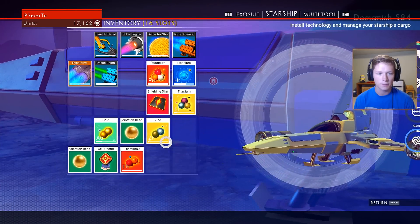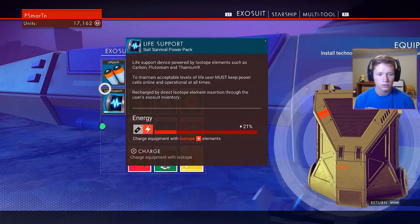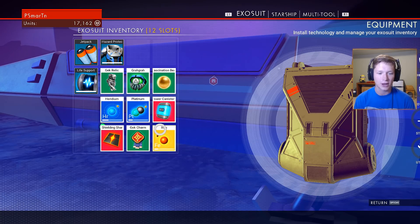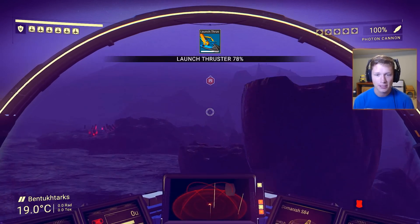We need to charge that up. Where's our life support? Our access suit. We can use Thamium 9. Let's go. So going out in space and farming asteroids is really important, apparently.